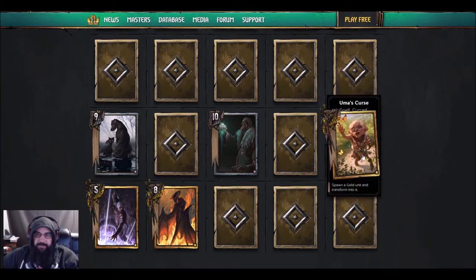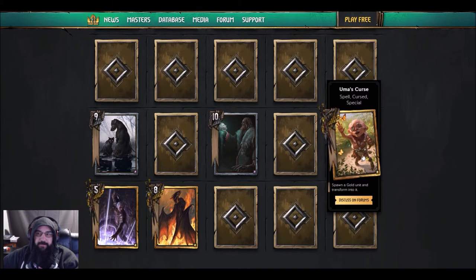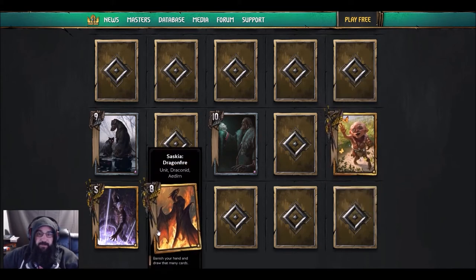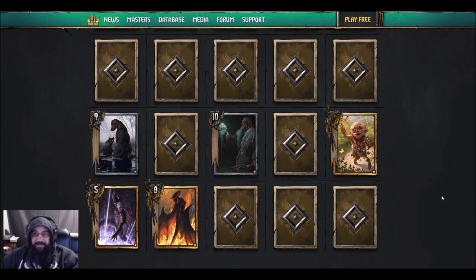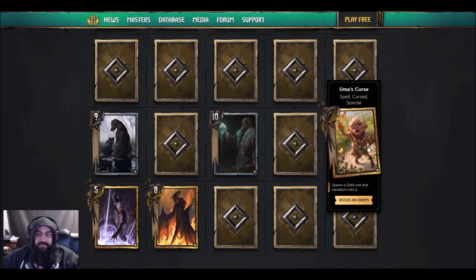I think this is pretty cool for players just starting into Gwent — you craft this, you don't have a lot of good gold cards, Uma gives you a shot at a choice of three. It might be three turds, you might draw Saskia Dragon Fire and a couple others that aren't going to help you, but more than likely it's going to be something better than your basic vanilla Geralt.